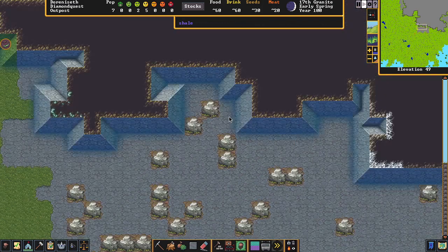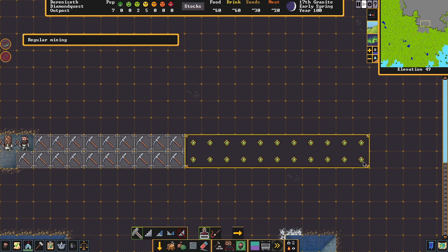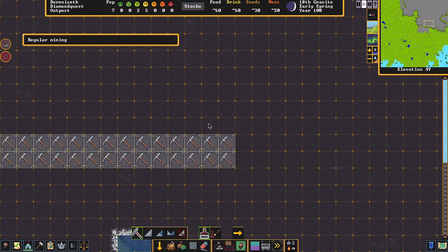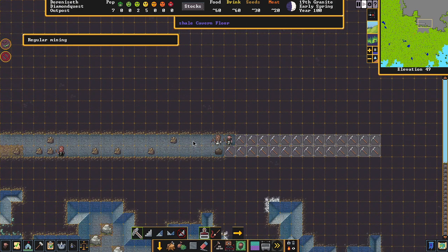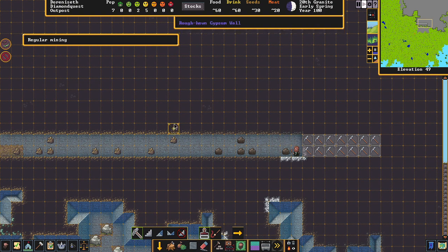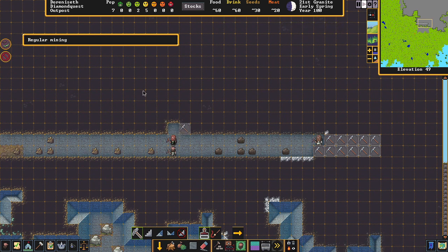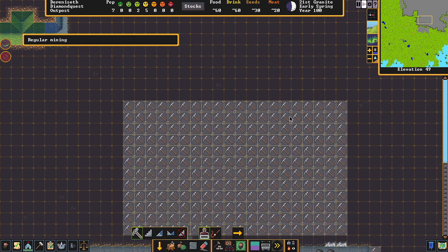We're mining — that's good. We're going to go deeper and get a big hallway going. The first thing we're going to do is establish a massive storeroom. Storage is really important in this game — it's a good way to organize things. I usually like to have a little doorway, then mine out a massive room to begin with for a gigantic storage area.